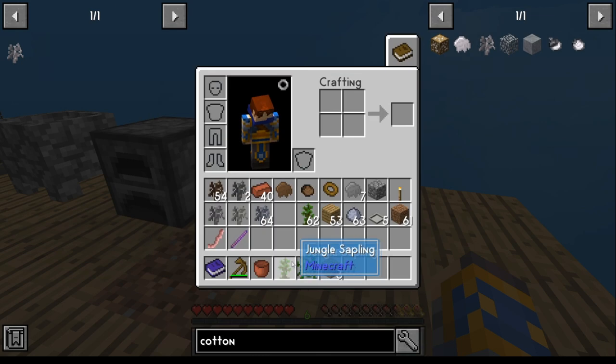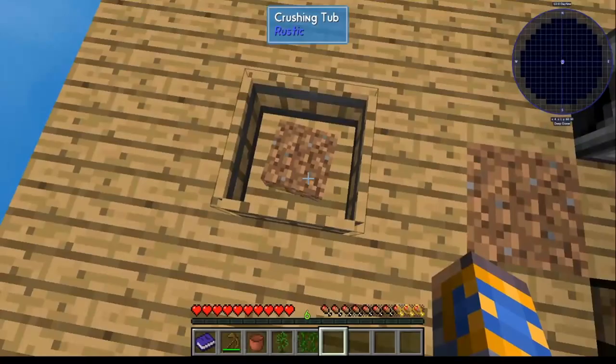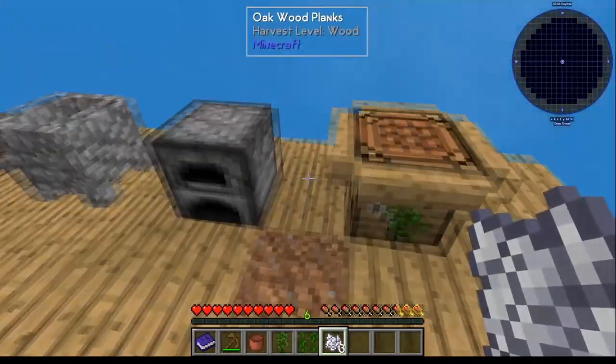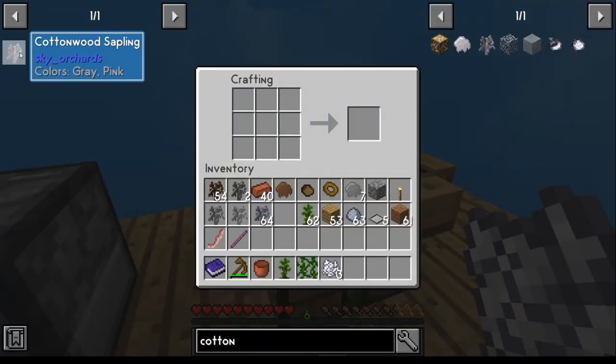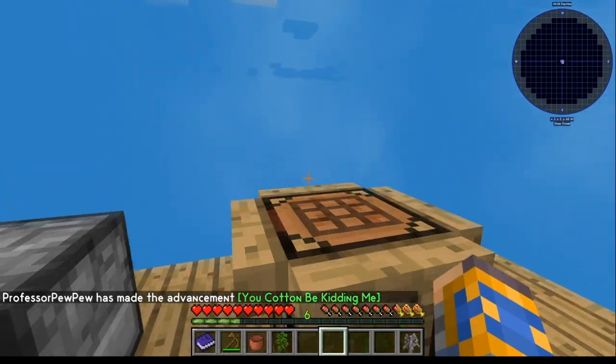You need vines and bone meal. For bone meal, it's just three dirt in your crushing tub — three bone meal. At that point you're set to go. There's your cottonwood sapling.